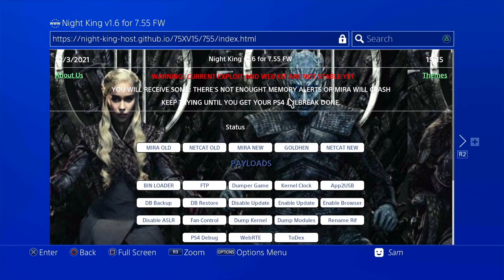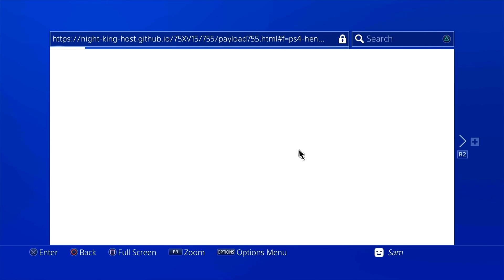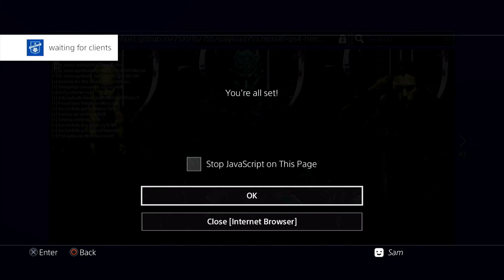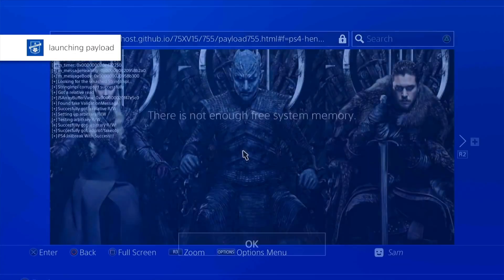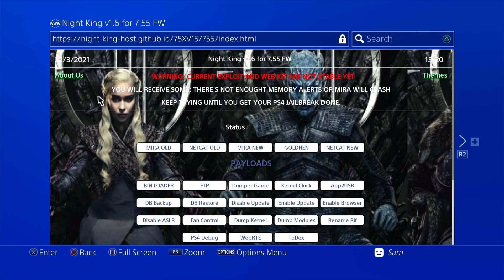So here we are — this is the 7.55 firmware from Night King's host. Here's GoldHEN and I'm going to run it right away. It is going to have a few failed attempts, so I'm going to skip ahead to where it succeeds. I had about 23 attempts clicking OK again and again, but thankfully there were no kernel panics. After several attempts — there you go! Launching payload... and GoldHEN 1.00 loaded.